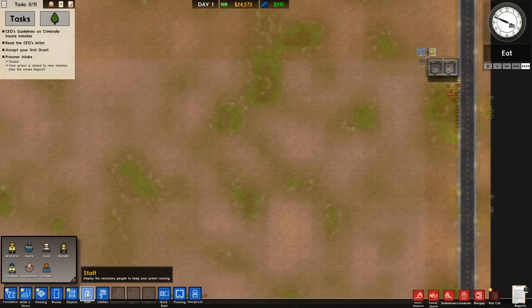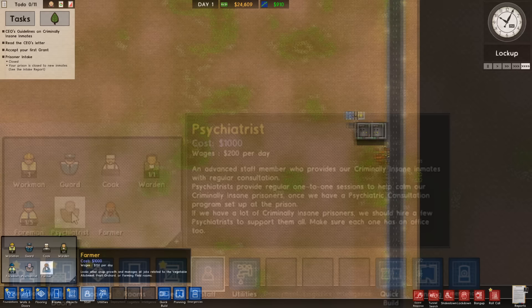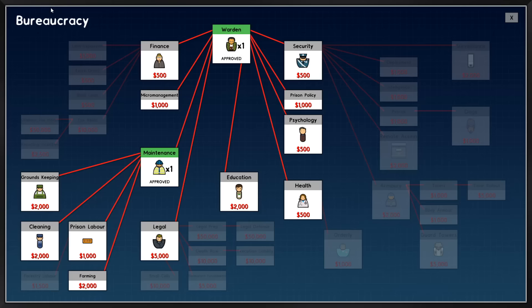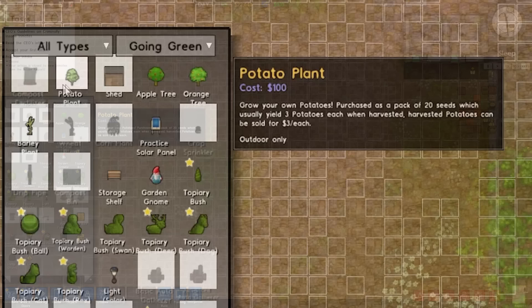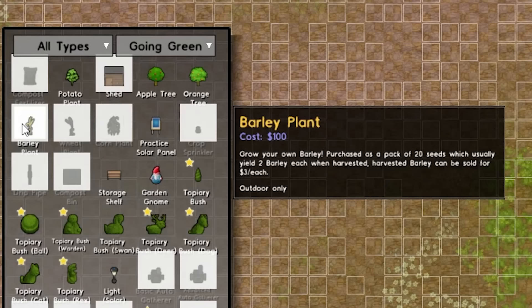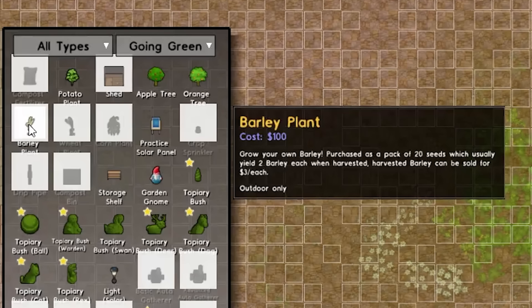Instead, we'll be relying on farmers. Farmers cost $1,000 to hire and use up wages of $150 a day. However, these guys are completely and utterly broken because they will maintain all of your fields no matter what — nothing will stop them from farming. We're going to get our maintenance guy to start researching farming, and as soon as we've discovered it, that will allow us to start planting new crops. Until you research farming, you're limited to only being able to plant potatoes and barley, which give just $12 per plant — not very good.